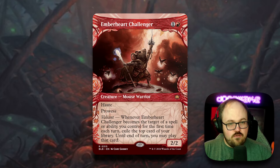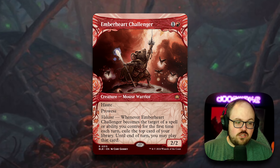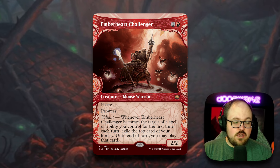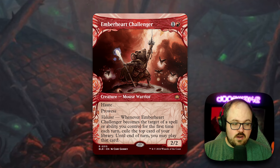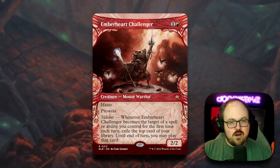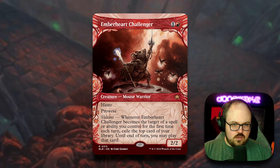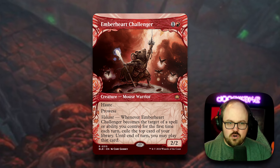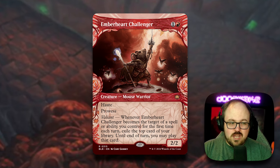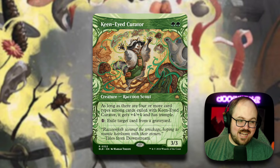Emberheart Challenger was number one on my Pioneer list and it's really good in standard too. Two mana for a 2/2 haste and prowess, with the valiant ability: whenever it becomes the target of a spell or ability you control for the first time each turn, you exile the top card of your library and may play it until end of turn. Some key cards are rotating — Ancestral Anger and Play with Fire — so we need new ways to target it. Maybe Questing Druid with Monstrous Rage end-of-turn? Even without the ability, two-mana 2/2 haste prowess is already really good.